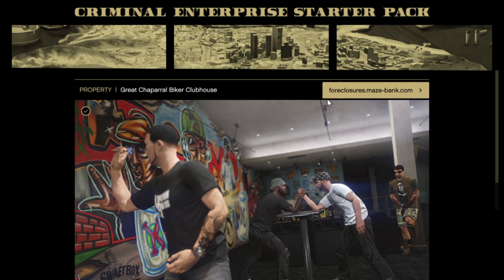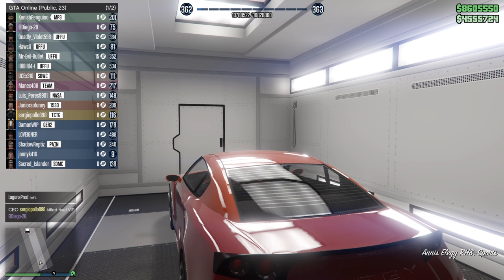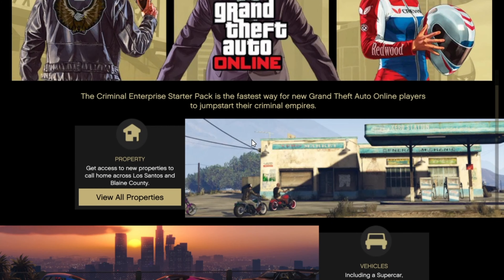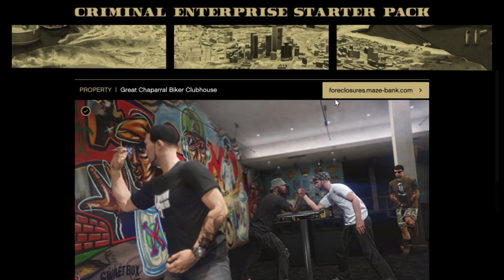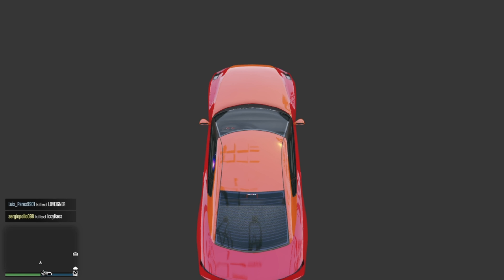We're going to start off the glitch by hopping into the Mobile Operation Center. Now that you're inside, you want to go ahead and double join a person at least two times. This can be either a random person or a friend in a different targeting mode session, but it has to be at least two times that you double join the person. Let's go ahead and find a different person and double join them twice.